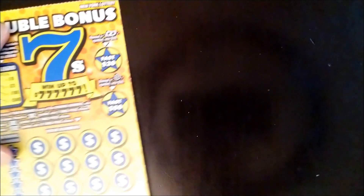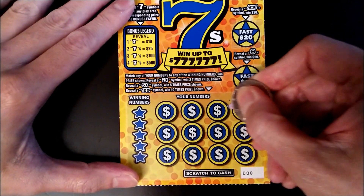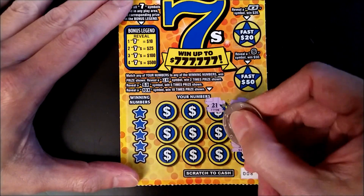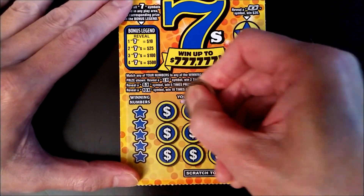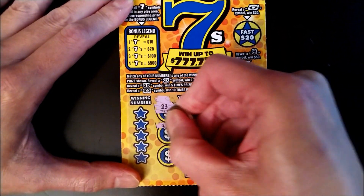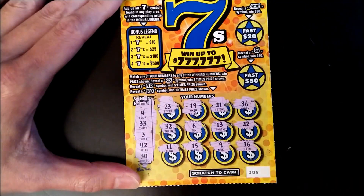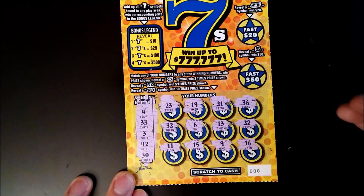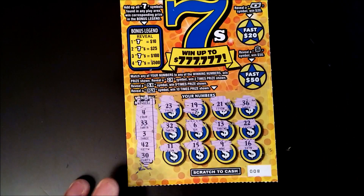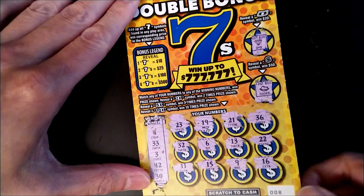This is ticket number eight. There are also two five and ten X symbols. Let's see if we can find any matching numbers: 13, 9, 19, 6, 15, 23, 32, and 11. Checking for matches: 4, 33, 3, 42, and 30 — no matches. For the bonus games, Fast 20 we got the diamond, Fast 50 we have a cookie. No winner there.